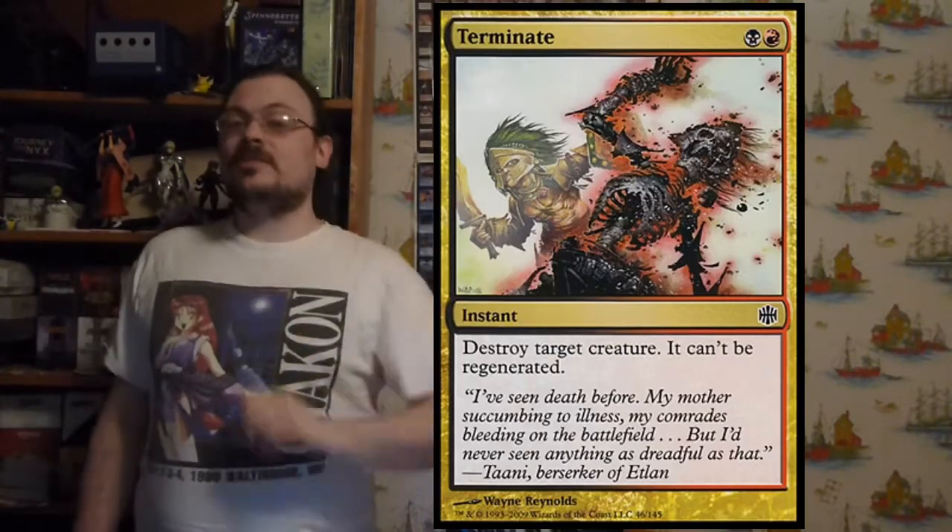This set had two reprint cards, including Terminate. The five intro packs are a white-blue one called Legion's Aloft, a blue-black called Unnatural Schemes, a black-red called Dead Ahead, a red-green called Rumbler, and a green-white called Eternal Siege.